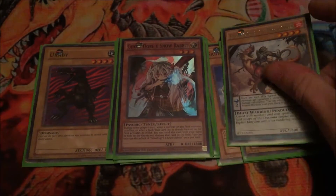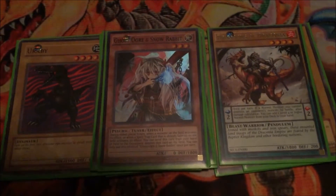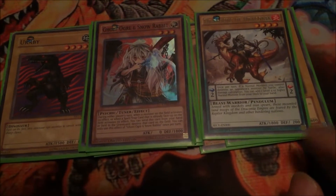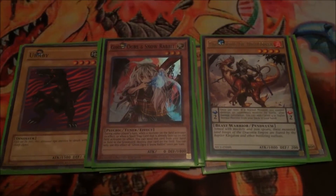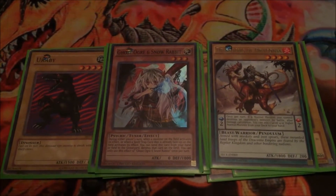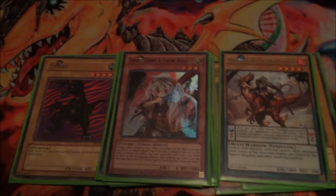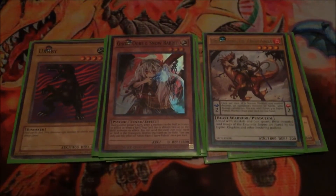Now onto my pendulums. One Dragoons of Draconia. This guy is really good — his pendulum effect is when a normal monster I control destroys the opponent's monster by battle, you can add a level 4 or higher normal monster from your deck to your hand. So this is good at getting all the normal monsters to your hand to help pendulum some of them out, get into a rank 4 play, and it just helps the consistency of the deck.